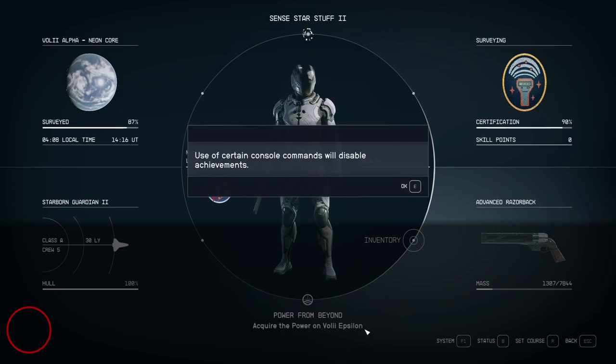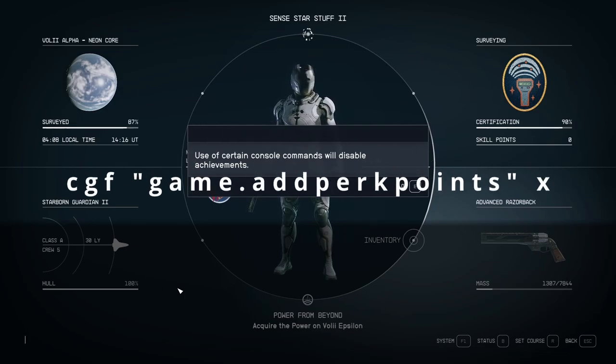You'll see the flashing cursor down here to indicate that you're in the console. What we want to do is type in CGF, double quote marks, game, add perk points, and then put a number.